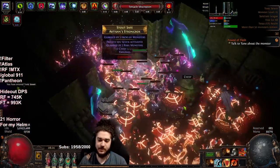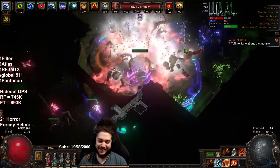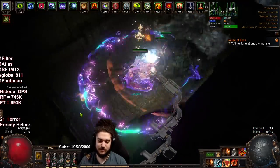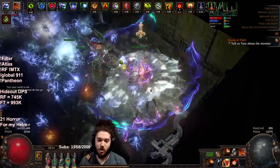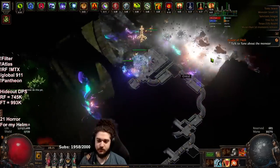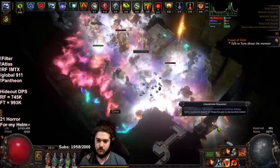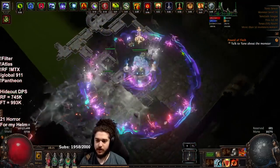I have to say this Orb of Storms and flask interaction is the pinnacle reason for me to play softcore right now. It's so beautiful — the fact that you can go explode without having to deviate your tree, go Avatar of Fire, or use a cluster jewel. Also, shatter-freezing on an RF is just such a weird concept, I still can't get over it. Alright, map should be cleared — nice.